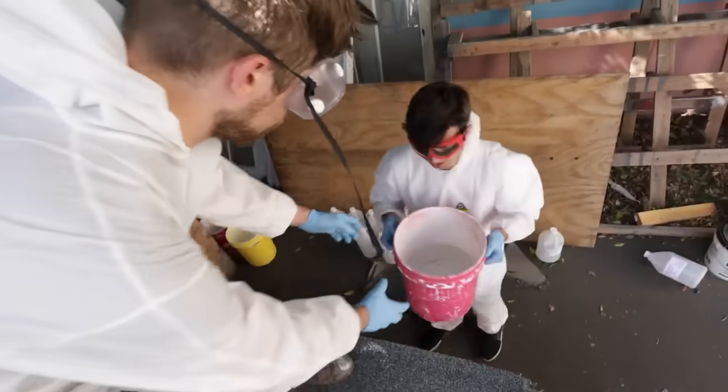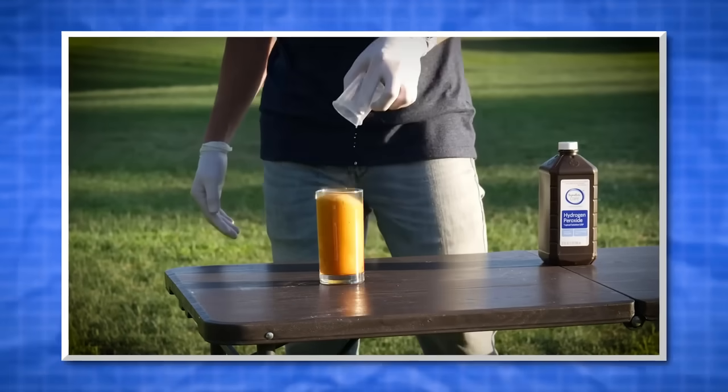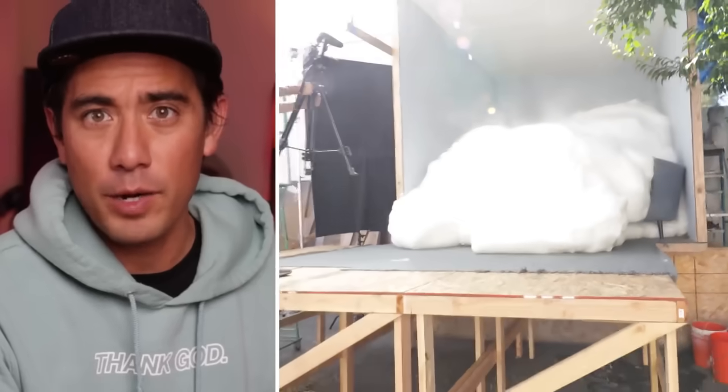I got to do a concept with iJustine where we did the classic soda and Mentos reaction explosion, but the soda turns out to be really large because of a perspective trick. You've probably seen a lot of YouTubers use elephant toothpaste, which is basically a chemical reaction that creates foam. The main ingredient is hydrogen peroxide — if you add a catalyst like potassium iodide, you can make it happen almost instantly. We made it even more impressive by adding soap. You have to be super careful because this stuff can get really hot, so when you see us running, we're literally running for our lives.